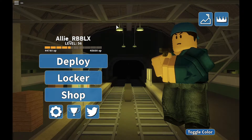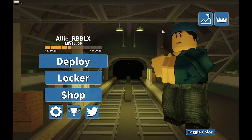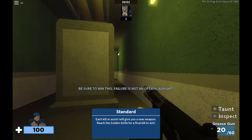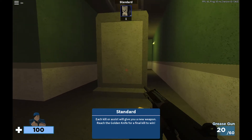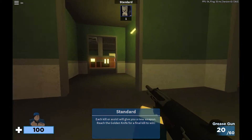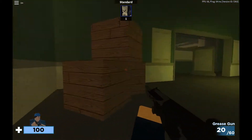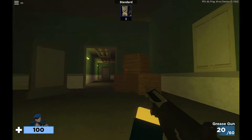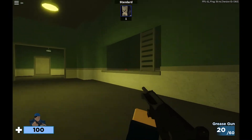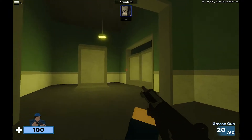Hey guys, it's Allie and welcome back to my channel. So today I am going to be trying out the new subway map. I have seen it before, but I just want to go through what it looks like. So this is the spawn point and there's this whole kind of back area here. It's pretty simple, just like some crates and little half wall things. And yeah, there's like some more spawn points right over here.